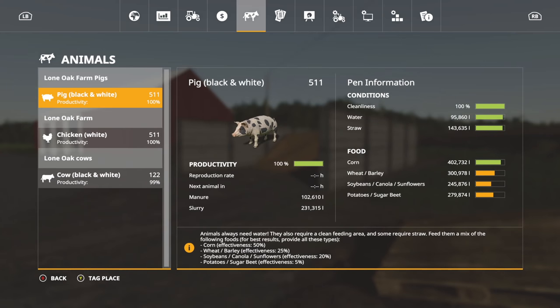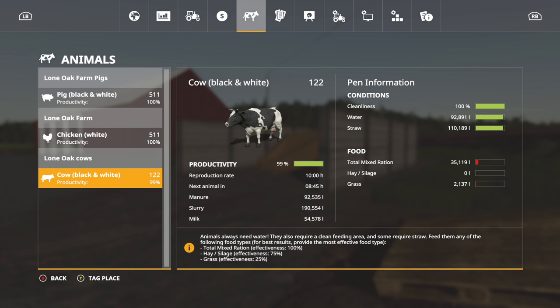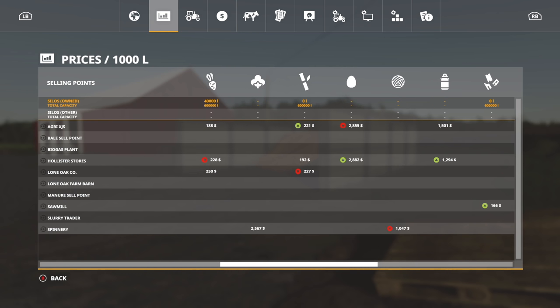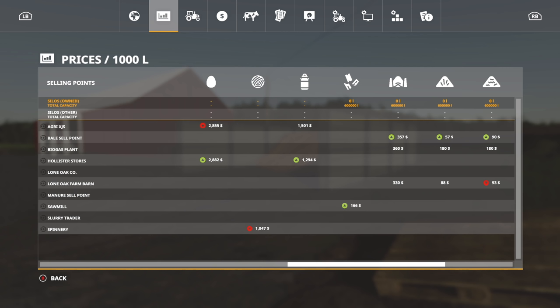One thing I always forget about is manure and slurry. We've got 102,000 liters of manure, 231,000 liters of slurry. Over here we've got 92,000 liters of manure, 190,000 liters of slurry, and 54,000 liters of milk. Milk is a very good way to make money — if you guys don't know that, milk is amazing. How much is milk selling for right now? Only 1,500 — 1,200 — that's still going to be good money.